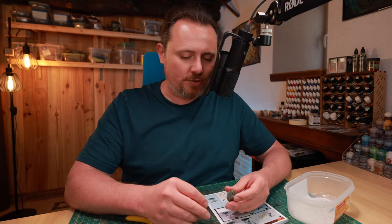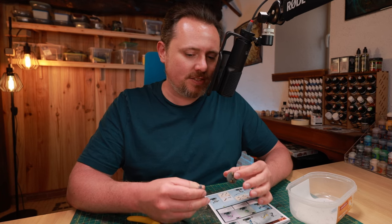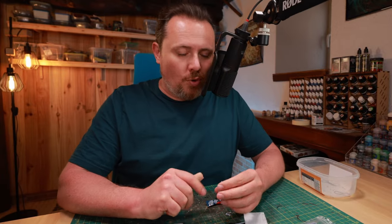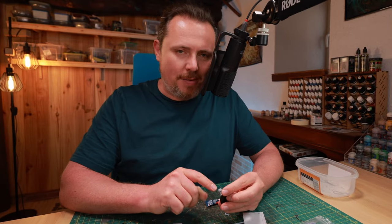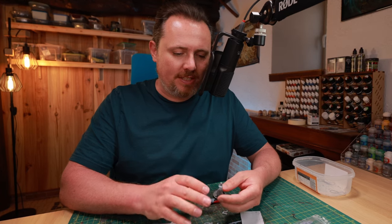I'm going to do this for all of my Gaunt's Ghosts because I really want them to look like absolute elite - the best of the best of the best. And then we'll continue. I want to show you this little backpack - again from Tiny Legends. Fits perfectly, lines up perfectly with the hose from the gas mask. It's amazing.